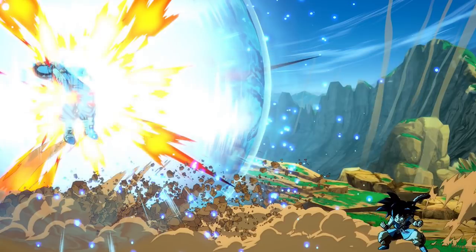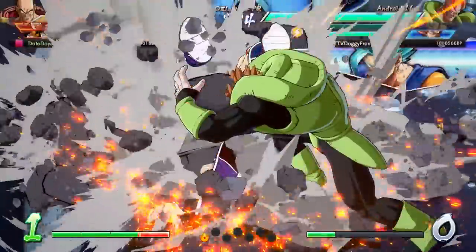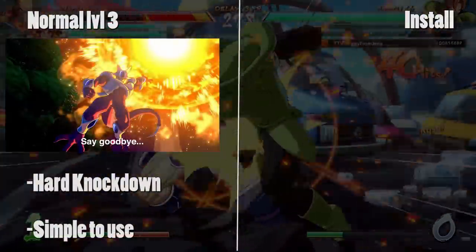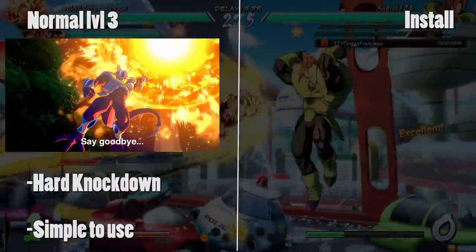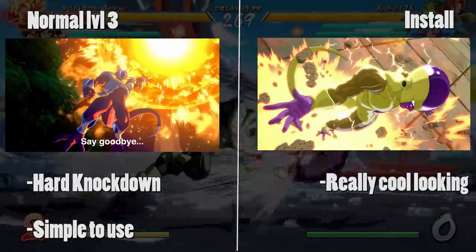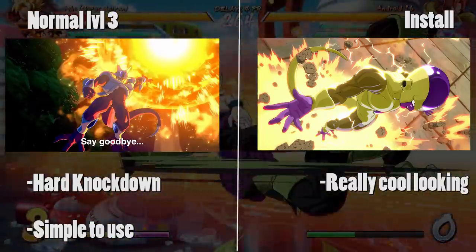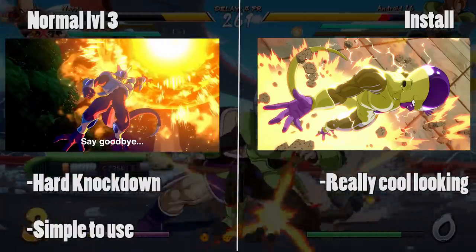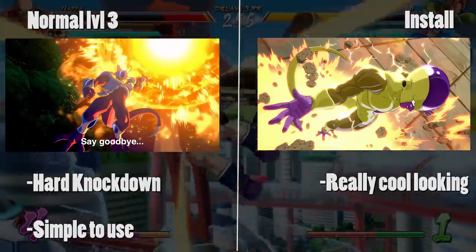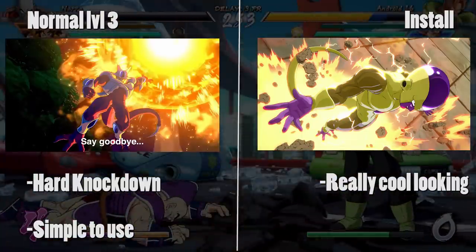With that said, just because a transformation is going to be in the game doesn't mean everybody's going to get what they want. People are split between thinking it'll be a normal animation Super — like a Cooler-style level 3 where you land a hit and it plays an animation — versus hoping it's an Install Super, like Sol Badguy from Guilty Gear or Golden Frieza from Dragon Ball FighterZ. Install Supers transform the character and alter their special moves, movement speed, and movement options. The Install would have to be pretty good to be more viable than a normal level 3 hard knockdown, but it's hard to argue it wouldn't be insanely cool.